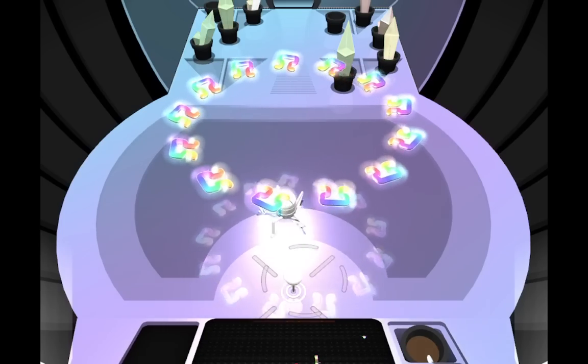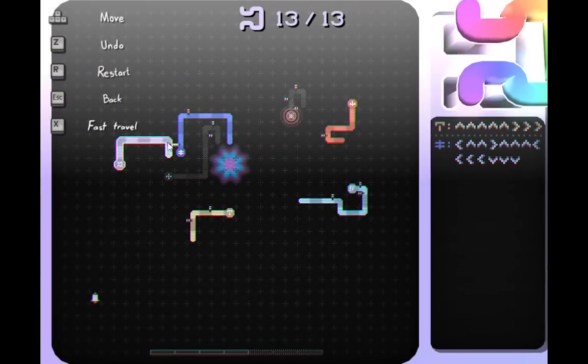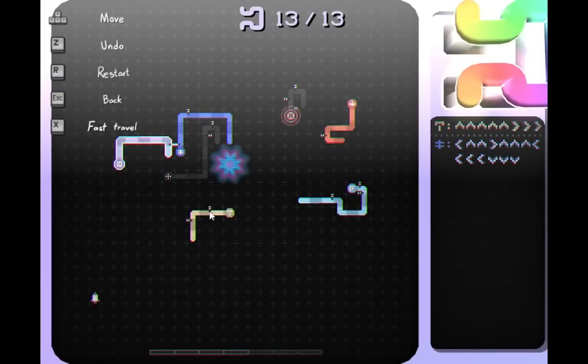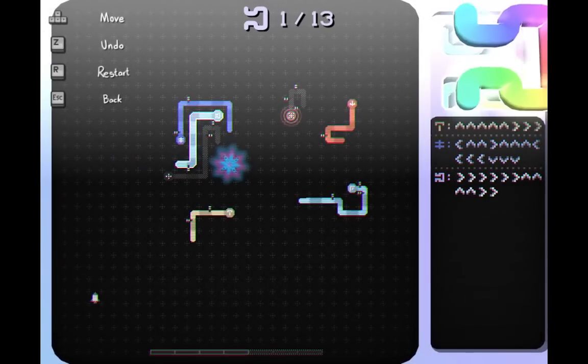Hey everyone, welcome to Can of Wormholes, an insane open-world snake puzzle game. This is the world map full of every overworld. Every one of these snakes has its own world with a ton of puzzles in it. And now we're just trying to head to the next world, however we can enter it.